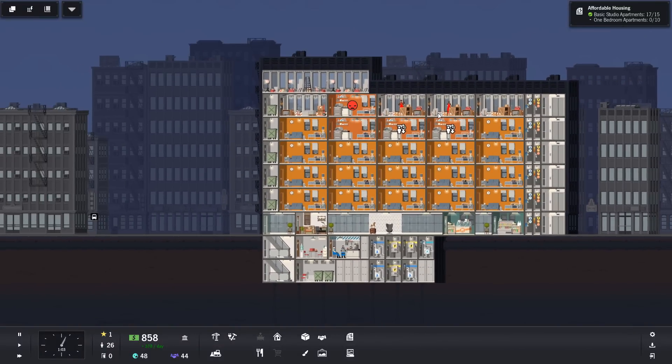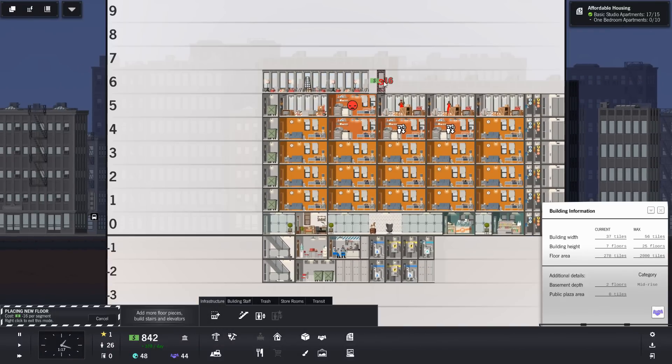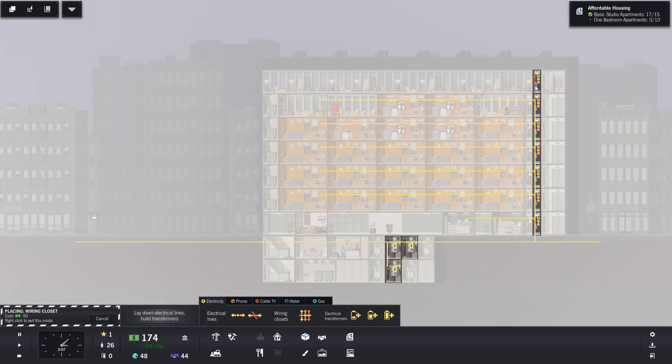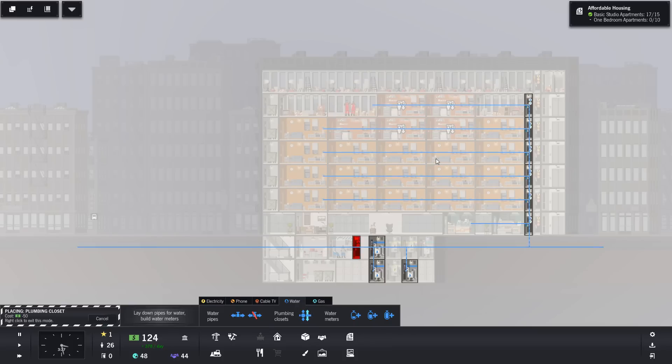So now a one-bedroom apartment is the next thing we need to do. We're definitely going to build a floor up here, let's get this going. Someone's left! They left! Well, there we go. We need to also let's get them building that.